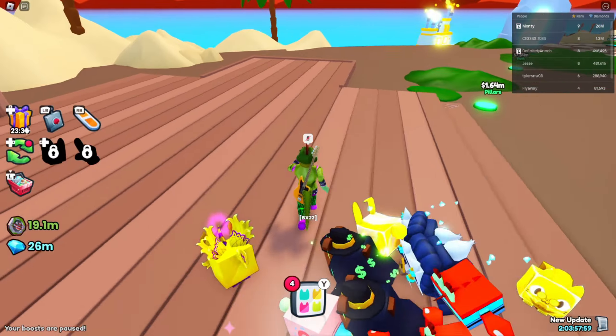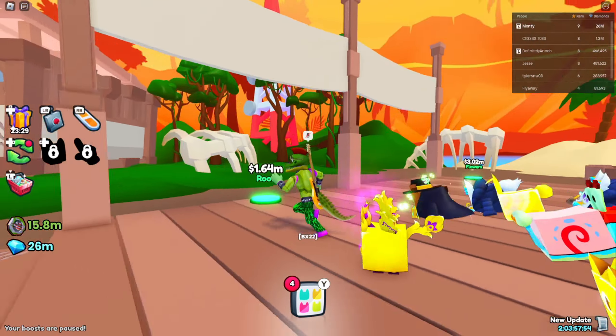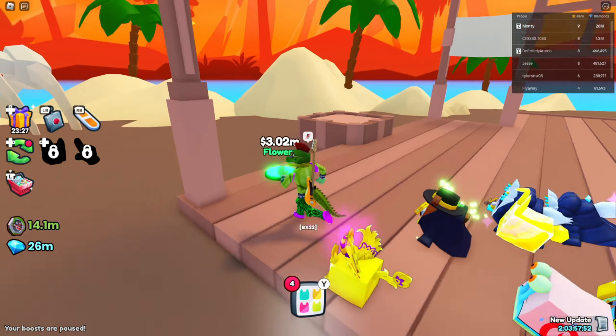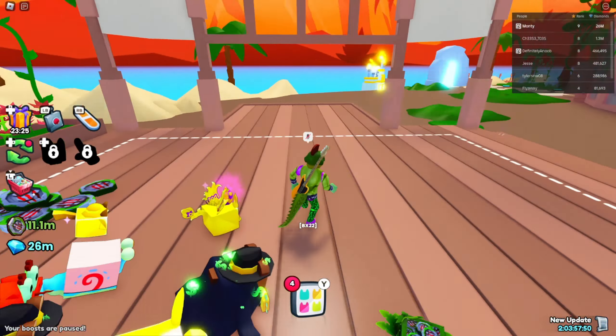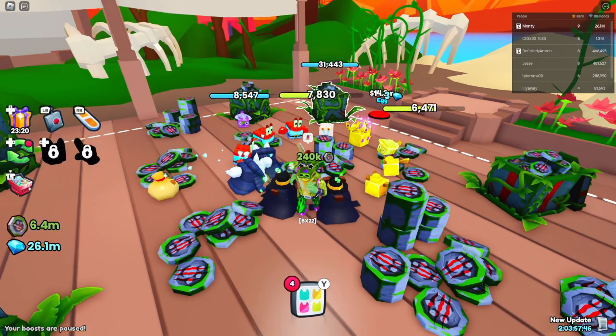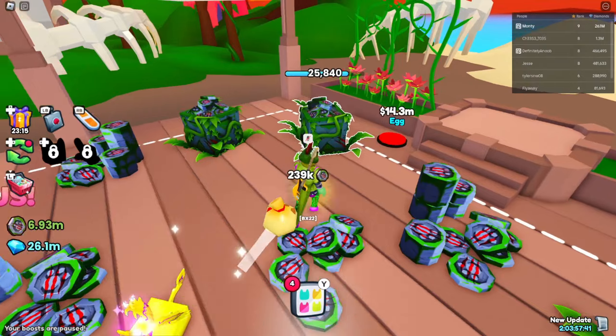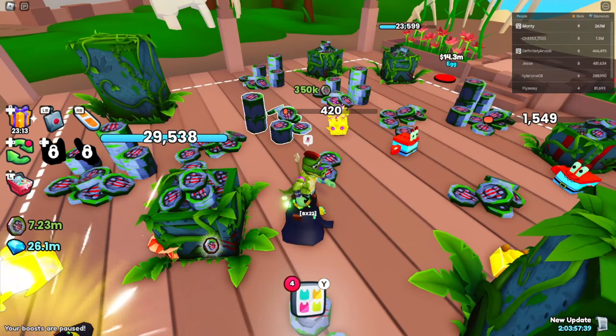Let's go get this patio thing because it really wants us to get it. We're getting the pillars, the banners, a roof, flowers, and more breakables — nice, means more egg! 14.3 million. Jesus Christ. Well, I guess we're going to be waiting again.